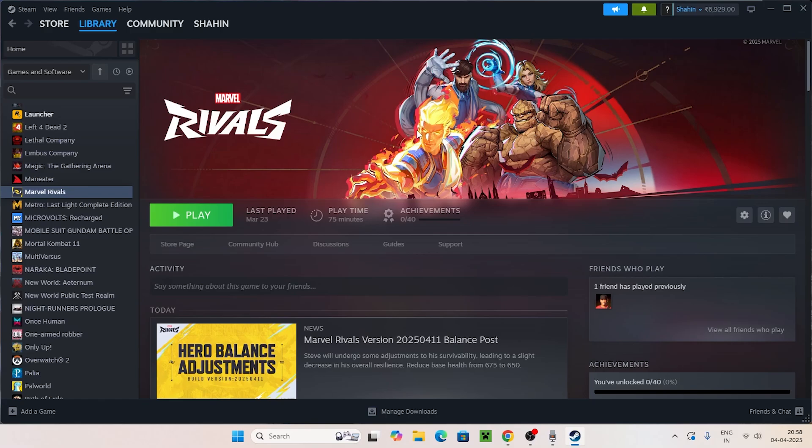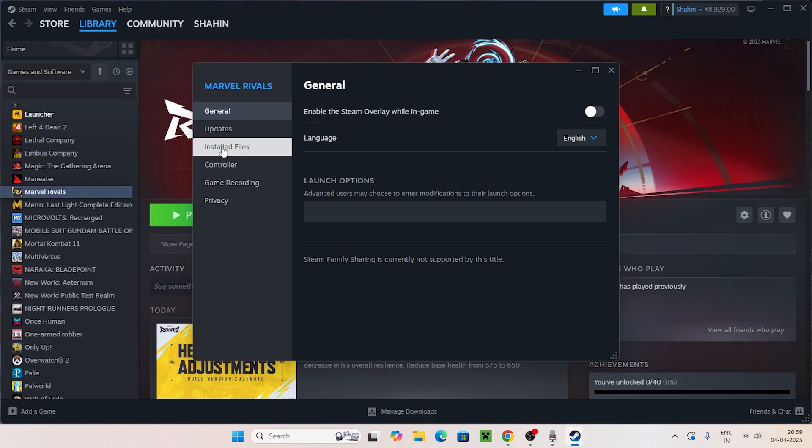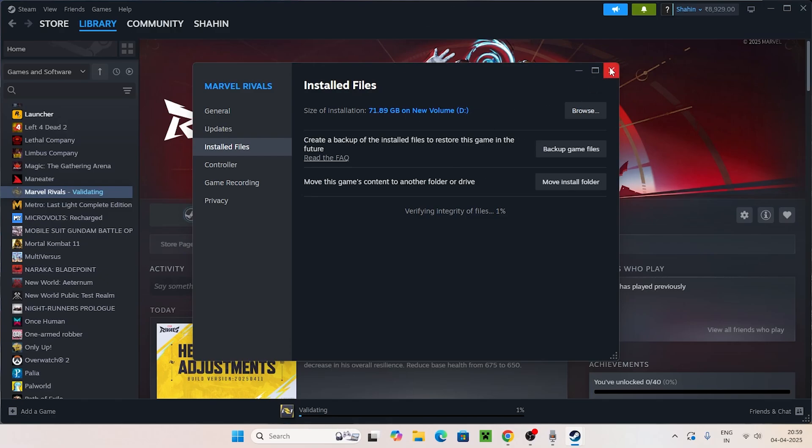So let's directly get into this. The first step: if Marvel Rivals is already installed, go over to Steam, find the Marvel Rivals entry, click on it and go to Properties. Make sure 'Enable the Steam overlay while in game' is turned off. Then go to the Install Files tab and click on 'Verify integrity of game files.' This will take a little bit of time — it will cross-check every single file of the game, fix corrupted or missing files. Once that is done, you can move to the next step.